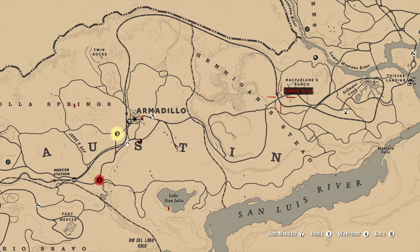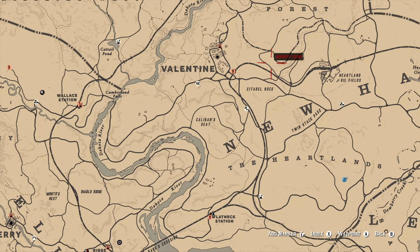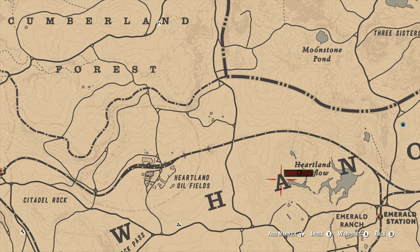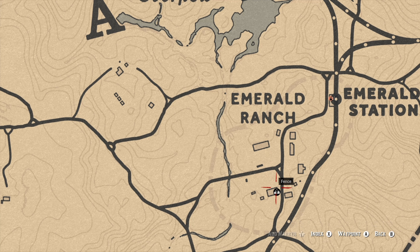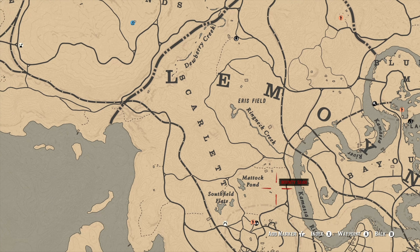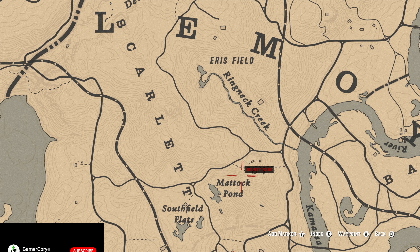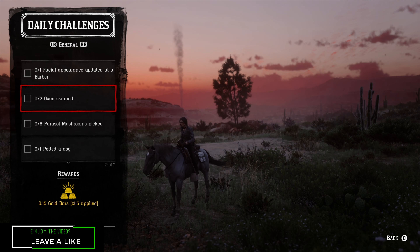For two ox skin, I'll give you a couple different spots you can go to get the ox. They're over in the Heartland. First one is at the Heartland Oilfields at this farm just north of it, around Emerald Station or Emerald Ranch, just right behind where the fence is located. Then you can go down to Matic Pond at this farm right here. All those places will have cows, ox, and bulls as well, though most of the time you'll mostly find cows, so you might have to run to another location to find the ox.